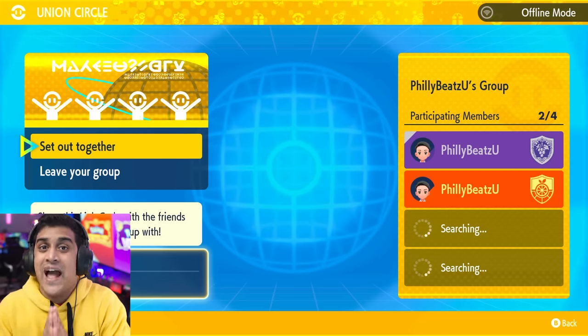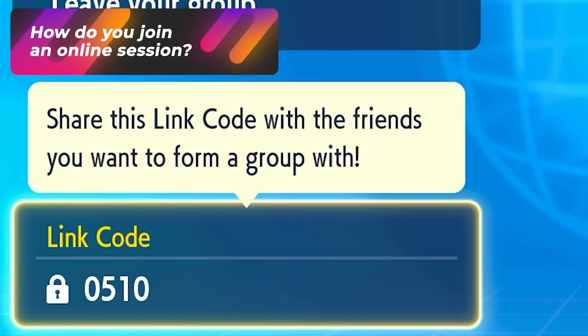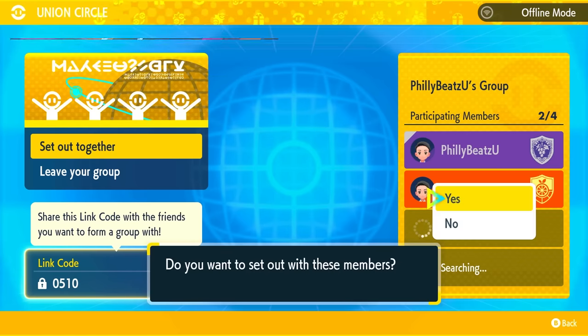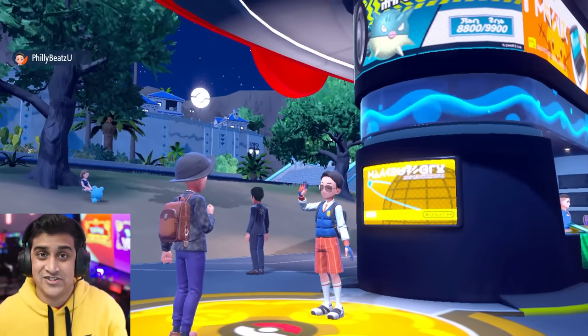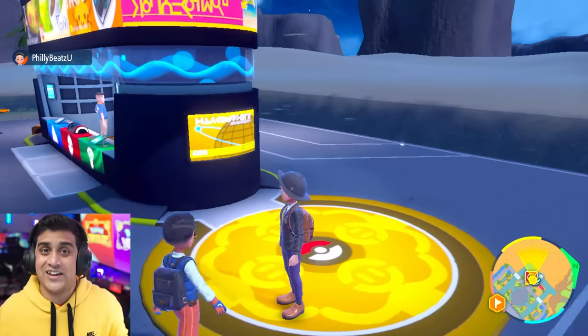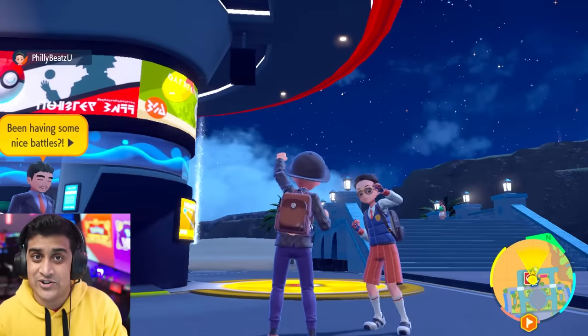So make sure the person who starts this session has a very good internet connection. If you're trying to join an online session, follow the exact same steps of opening up the PokePortal Union Circle and inputting the code that the host gives to you. After that, you'll start your game and you will teleport into a random spot in the game near the Pokemon Center, the PokeMart, and all that. You can see each other in game and wave and emote.